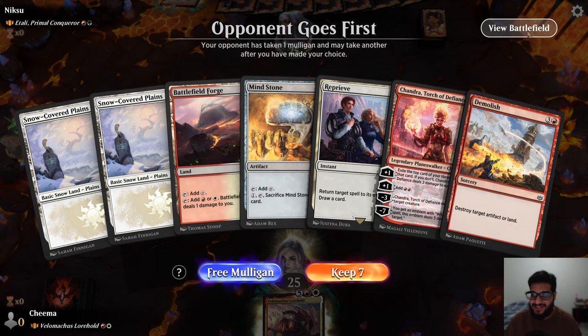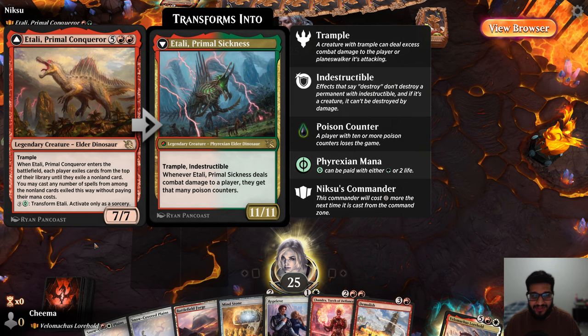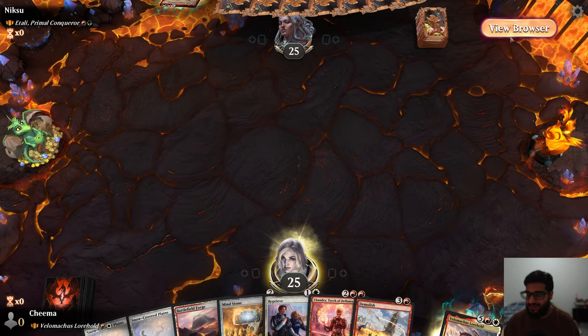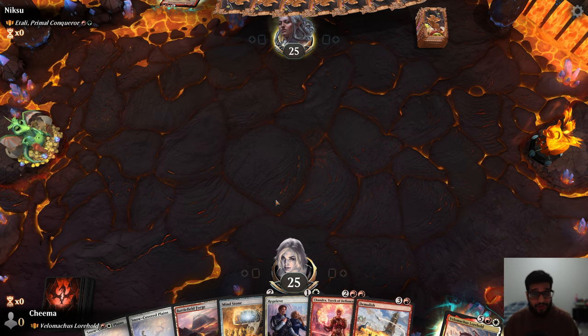Alright, game three against Atali the Prime Conqueror — 7 mana, 7/7. When Atali enters the battlefield, each player exiles cards from the top of their library until they exile a non-land card, and you may cast any number of spells from among the non-land cards exiled this way without paying their mana cost. For 9 mana and 2 life, they can flip it into an 11/11 with Trample, Indestructible, and it deals both regular and poison damage. A player with 10 or more poison counters loses the game — that's a problem. We got a good hand though — Mind Stone into Demolish is pretty gross.